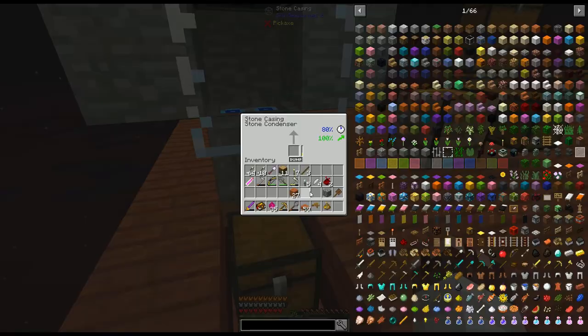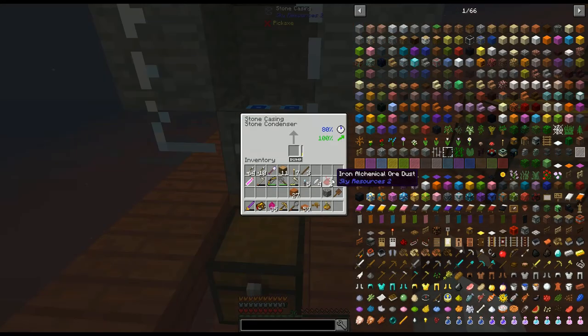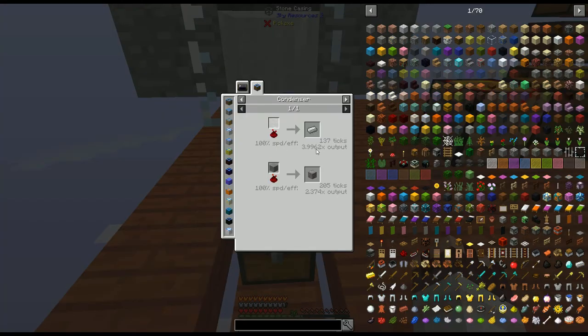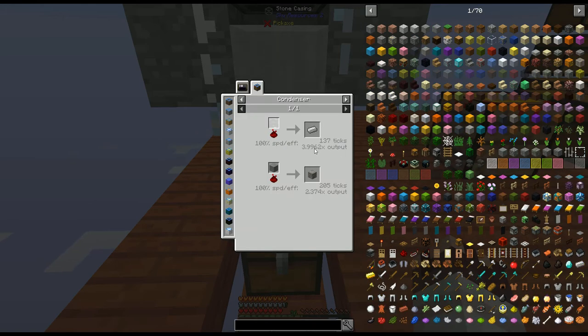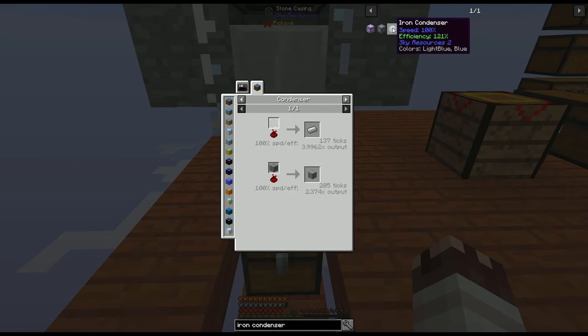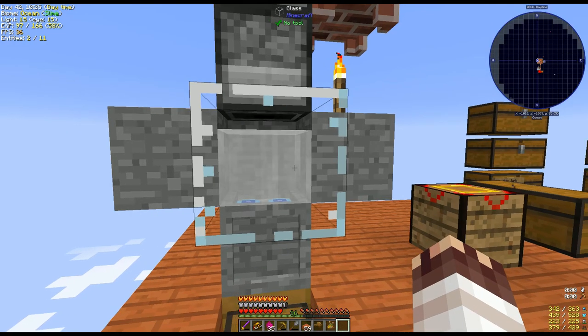It turns out that no matter what, you need one bucket of crystal fluid per ingot. The dust provides the yield. Final conclusion: this output number rounds down. Instead of leaving the green bar to linger until we got enough iron to get a perfect ratio, it just stops at three, ignoring the decimal. If we had, say, an iron condenser with 121% efficiency, we'd have slightly more than four times the output, so we'd get four iron ingots. But we need a bucket of crystal fluid for every ingot, regardless.